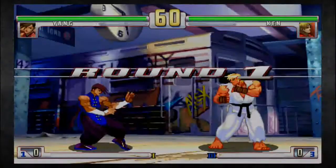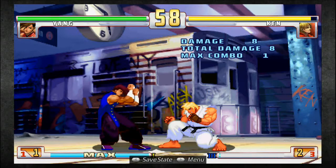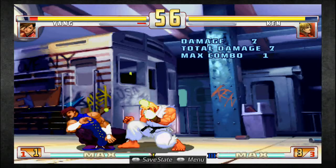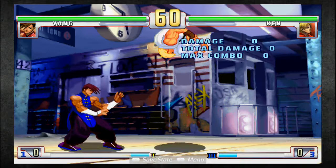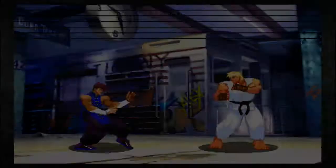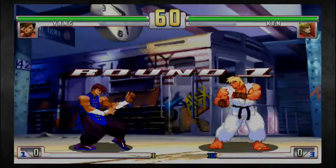Anti-airs for Yang are an odd one. A lot of people would say he doesn't have as many good ones, but there's one we found that seems to be pretty reliable: crouch fierce, because you kind of low-profile and it also hits twice. Jump roundhouse was the only one that got me there. It's a good anti-air, though it's also kind of awkward. You could do up kicks in training mode and it's going to look really good because you know they're jumping, but if you're walking forward and they jump over, you've got no chance. Whereas with crouch fierce you can kind of get away with it.